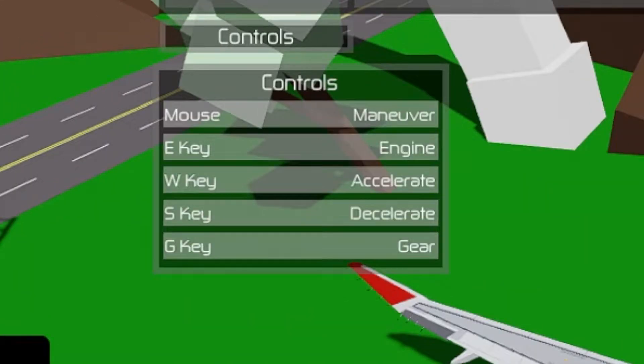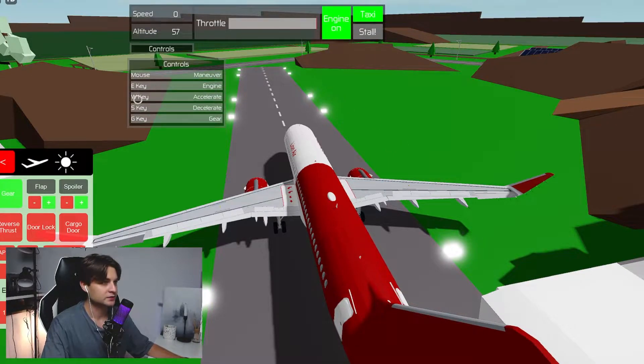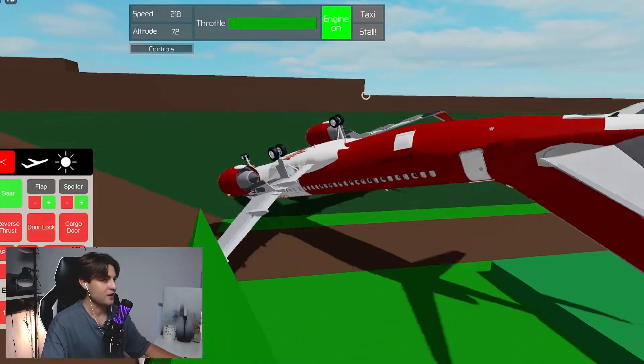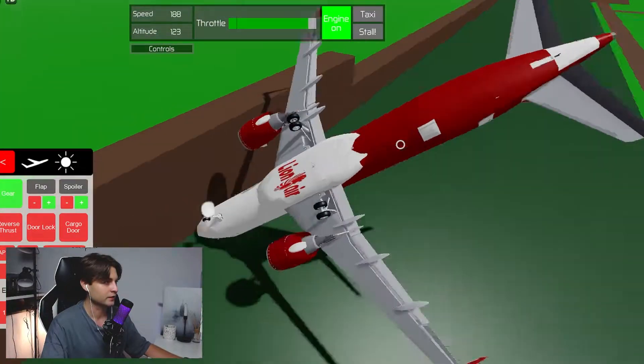I've never controlled an airplane in Brookhaven — Brookhaven doesn't have any planes normally. We need to press E key — engine on. You can see it says 'taxi' so we need to press W to accelerate. Don't forget to subscribe! We accelerate and — whoa whoa whoa! We hit 100 — it's not safe to fly. There's no safe flight here.